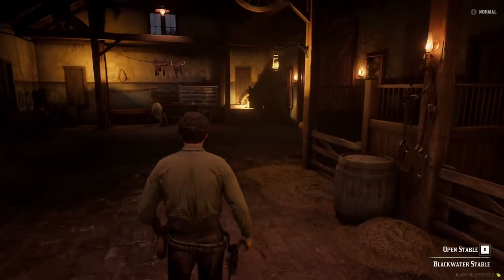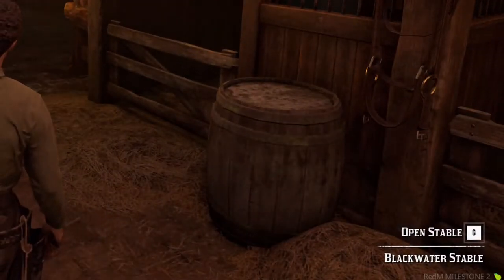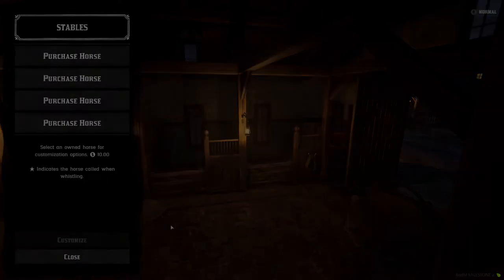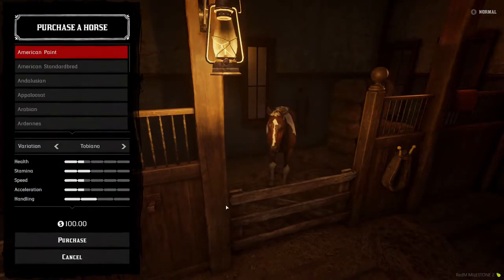When you first go into a stable, make sure to pay attention to the bottom right corner where a prompt to buy your first horse will appear. There are up to four stable slots you can use to purchase horses to fill of your choice. When purchasing a horse, you can choose from many different breeds that Red Dead can provide you.